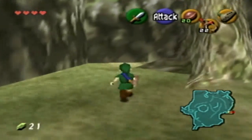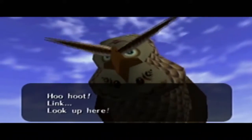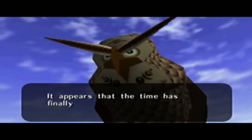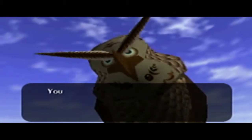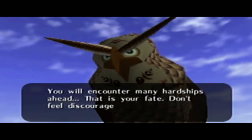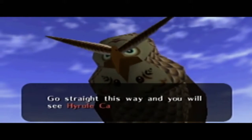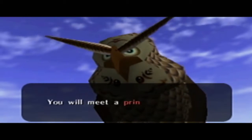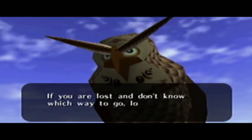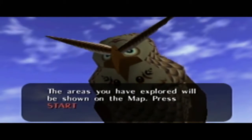Anyways let's proceed to Hyrule Castle, but along the way there are some things I want to do. It appears that the time has finally come for you to start your adventure. You will encounter many hardships ahead - that is your fight. Don't feel discouraged even during the toughest times. Go straight this way and you will see Hyrule Castle. You will meet a princess there. If you are lost and don't know which way to go, look at the map. The area you have explored will be shown on the map.